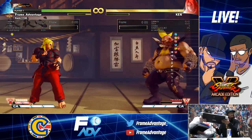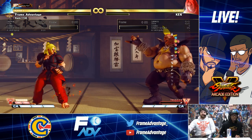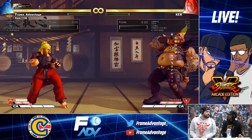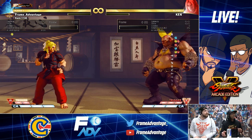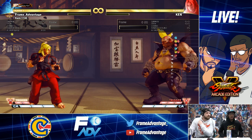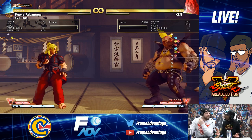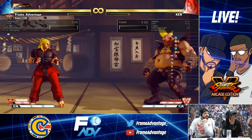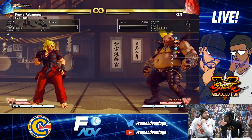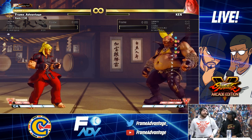Heat rush V-trigger one: Ken can now be hit during that - but he never had invincibility anyway so whatever. V-trigger two: they expanded the vacuum property so now it actually pulls you in closer. The expanded part will not hit airborne opponents - why make it worse? That's silly. They unified the number of hits if the move hits an opponent who is behind Ken. Max rapid button press version only increases the special move cancel window - that's garbage, seriously pointless changes.